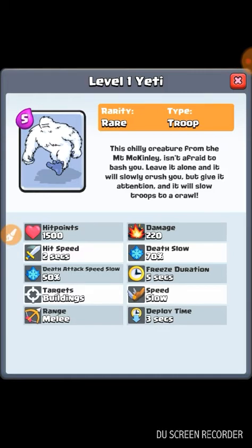This is the card most people on the forums were asking for — the Yeti! I made it. It is a great tanking unit — hit points are good, damage is good. Just don't let it get to your tower. When it is destroyed, it slows nearby troops by 70% and also slows attack speed — it's essentially a freezing effect.